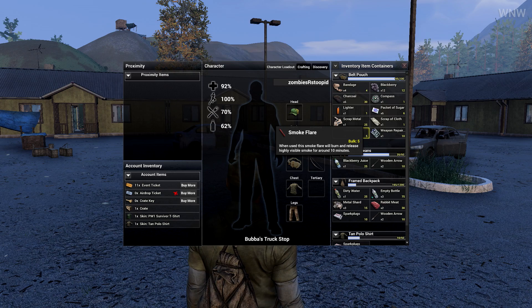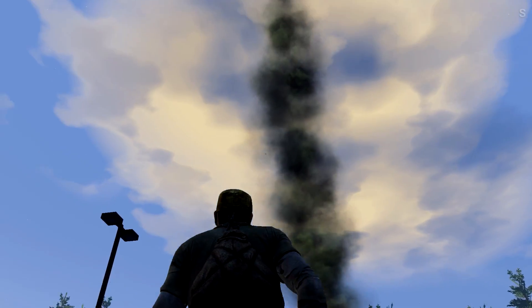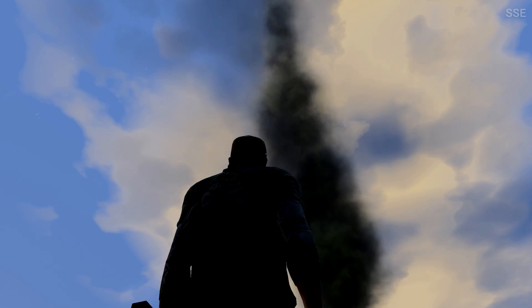So while we're waiting for new patches and updates for the world of H1Z1, we decided to test a couple of small players out, see what they look like now. In order for you to make a small flare, you will need a fertilizer, one packet of sugar, and one cloth.